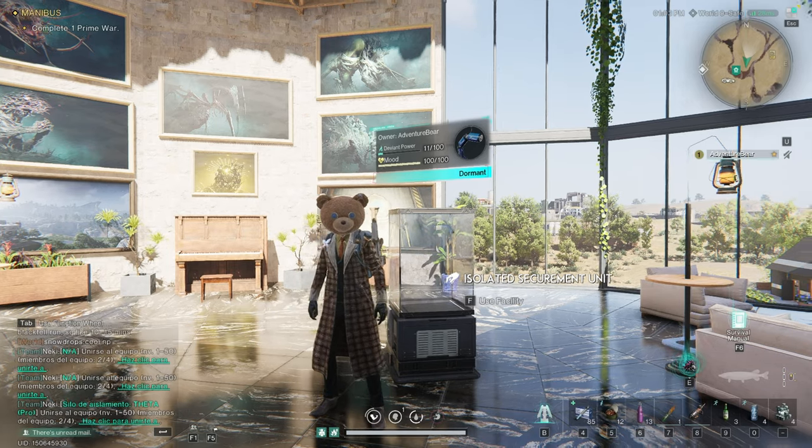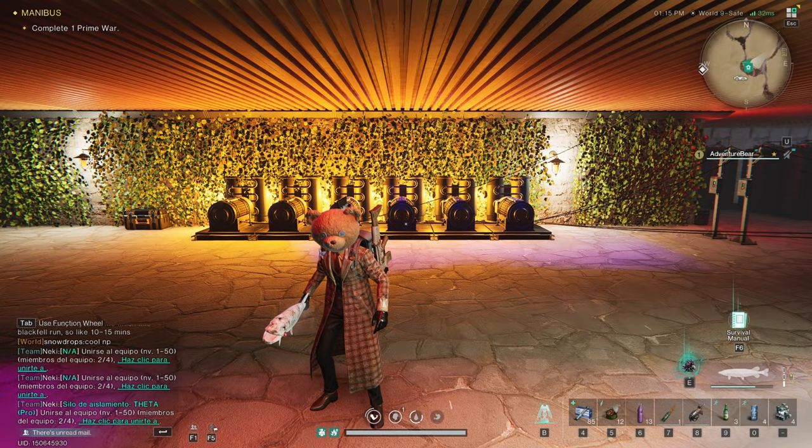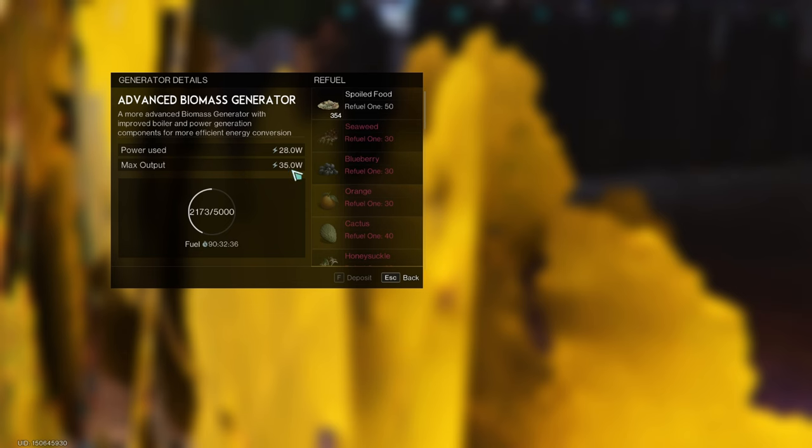Let me show you some examples. Here are all of my generators. Currently, not a single electric eel is active. We see that the max output of each of these generators is 35 watts.